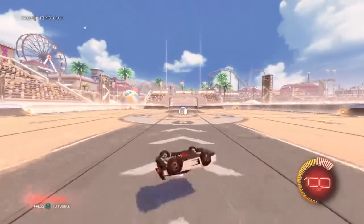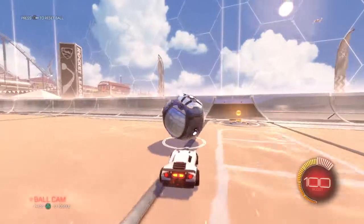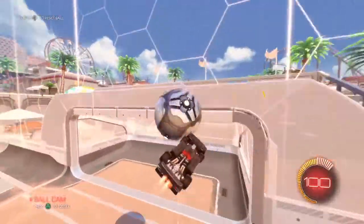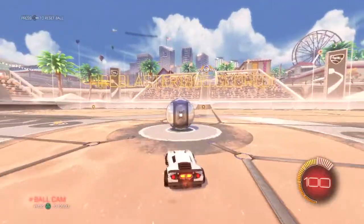You want to fly towards the ball — right after it rolls up the wall. Jump up, fly towards the ball, and you need to only boost as much as necessary. You don't want to go boosting all the way.